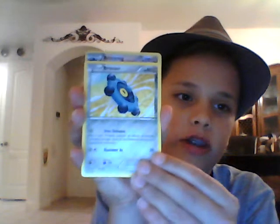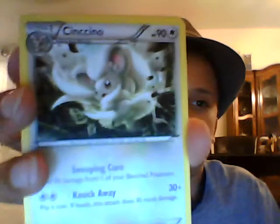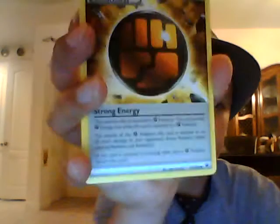Ooh! Fidget spinner evolved into Bronzong! A Spearow. A special strength energy. Energy pouch — ooh, that's so cool! Come on, let me get something for it. Just gonna slide it in there. There we go. Nice pack.